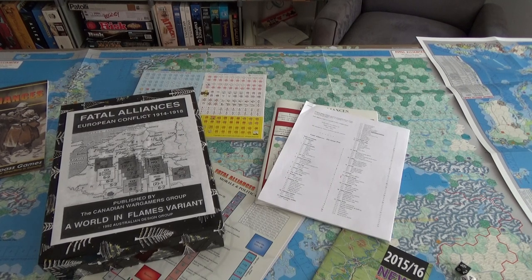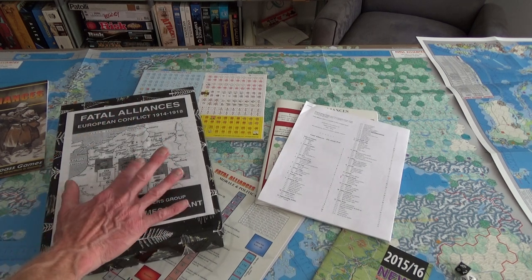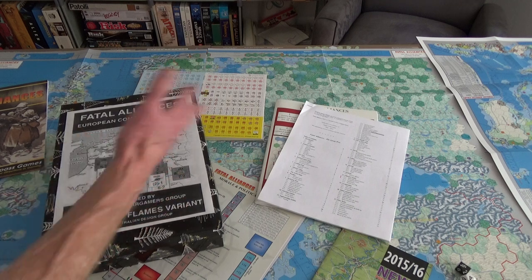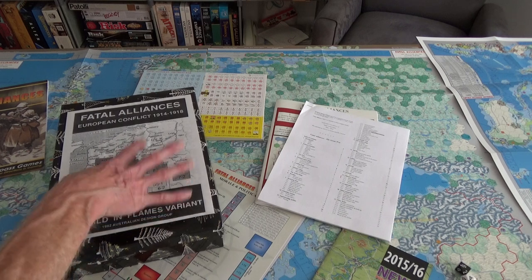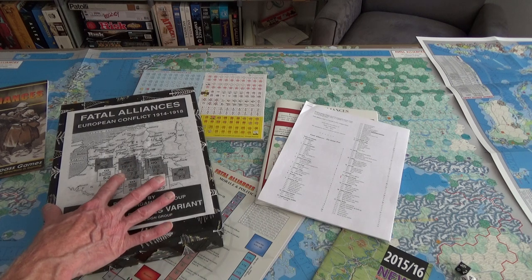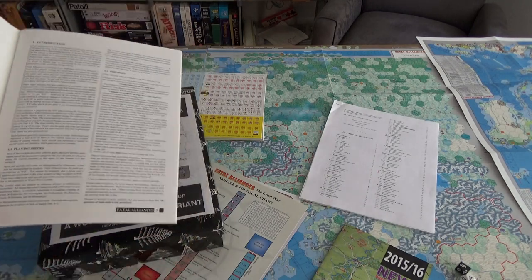This is not an unboxing or a first look. It's just a 'why the hell did I buy the newer version of Fatal Alliances when I have this version?' So this is my original version. I got it from the same guy I got a bunch of Great War at Sea expansions from. He's a local seller. He had Fatal Alliances but not with a box — it was the zip-locked version, with a warning that this is not a complete game.